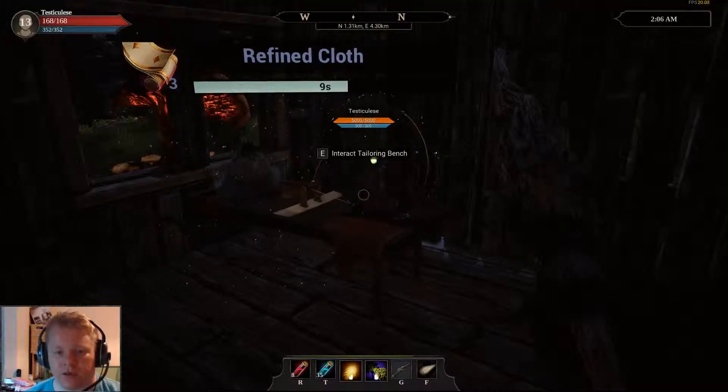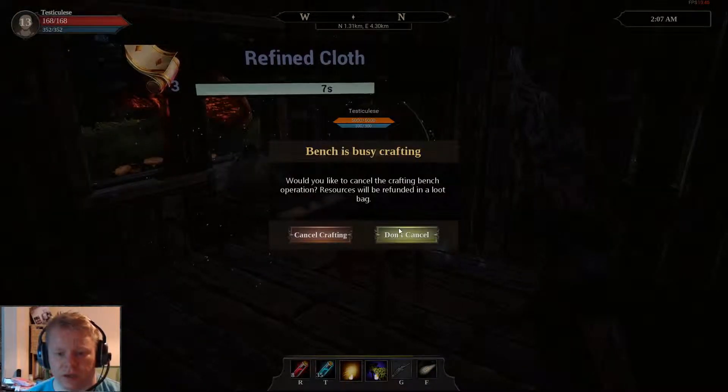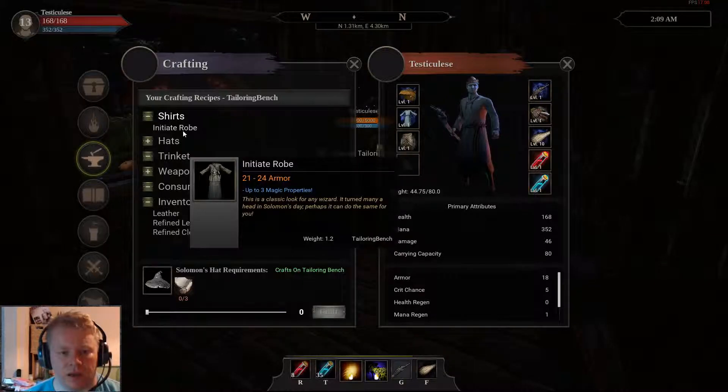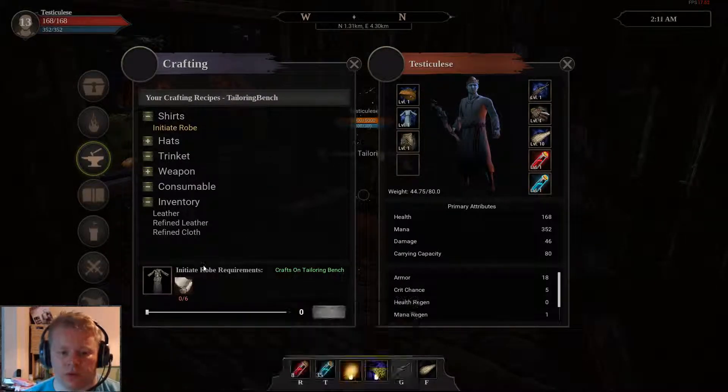We also have now a tailoring bench, so if we go to this tailoring bench, we cancel that crafting, interact the tailoring bench, now if we get the stuff together which we should be able to, we can make ourselves a new robe.